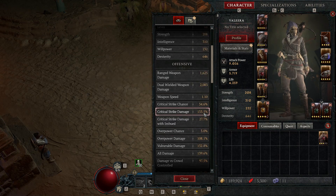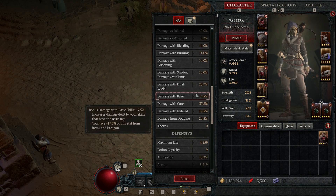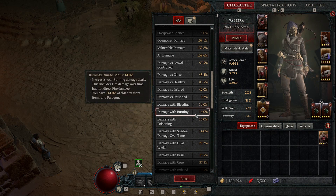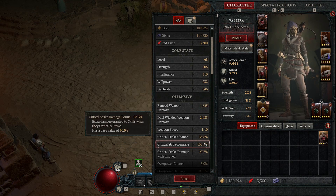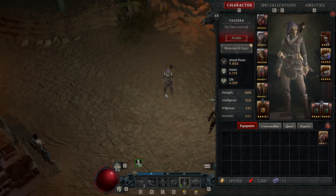The last tip: vulnerable damage is very strong right now in Diablo 4. You want to maximize vulnerable damage as much as you can — here I have 132, which isn't that much, but the more you have the better. Vulnerable damage, critical strike chance, and critical strike damage are the three best stats for Rogue right now, especially with this build.